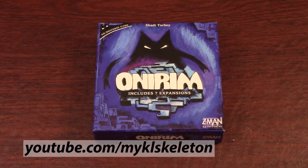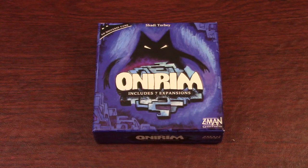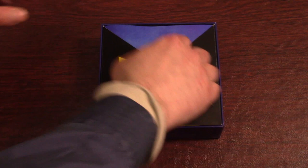Onirim is a solitaire card game designed by Shadi Torbi and published by Z-Man Games in 2010. The second edition comes with seven expansions and a cooperative variant for two players. It's easy to learn and plays in about 15 minutes.